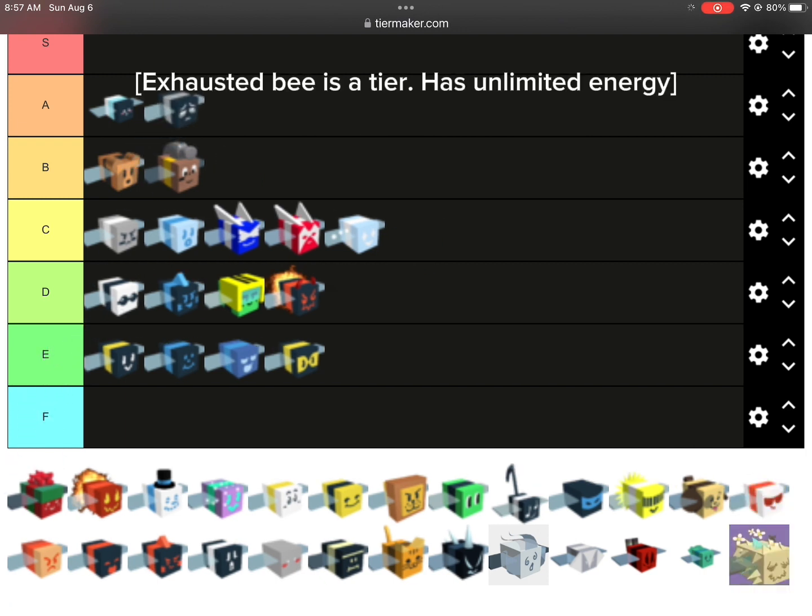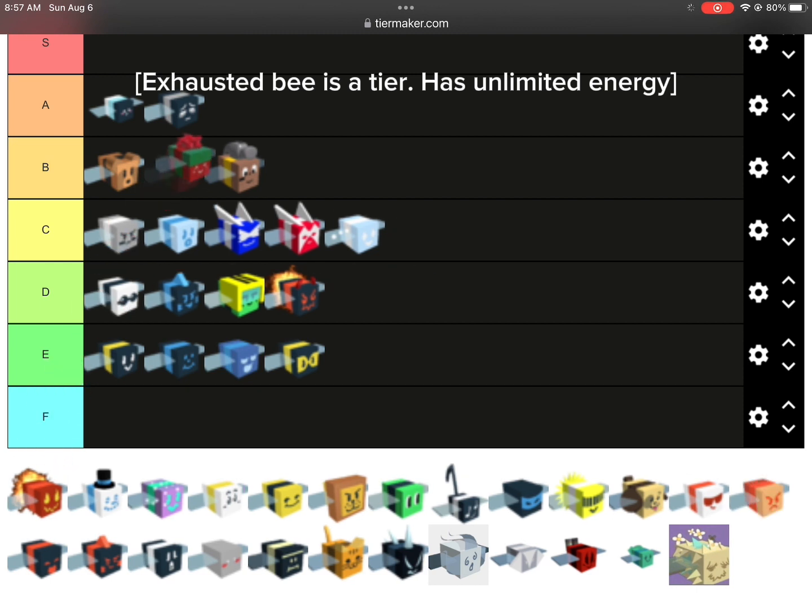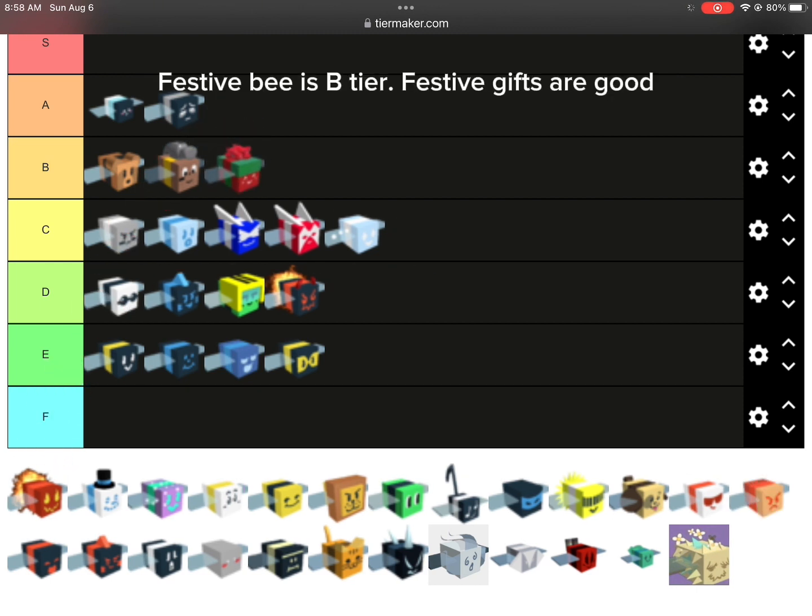Exhausted B is A tier. It has unlimited energy. Festive B is B tier. Festive gifts are good.